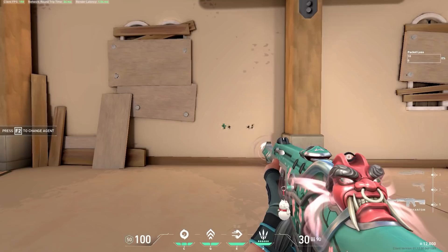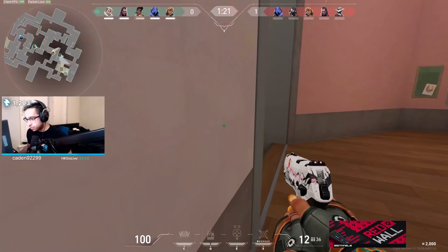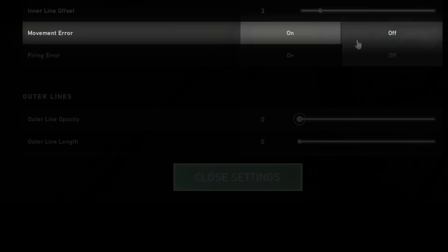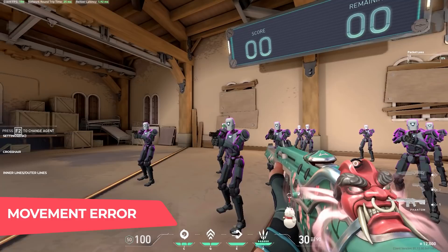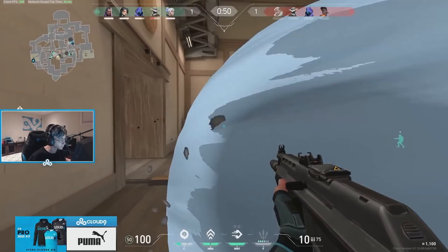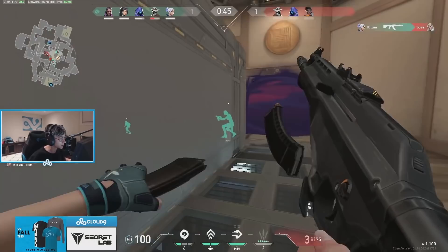Now that you've learned the beginner version of strafe shooting, let's move on to the more advanced version which incorporates counter strafing. We discussed earlier how using the movement error crosshair configuration helps to learn how your accuracy is linked to your speed. Much like losing your training wheels when you learn how to ride a bike, you ideally want to turn this option off when you get more comfortable with your mechanics. The majority of players find that having a dynamic crosshair is incredibly distracting when focusing and lining up headshots.